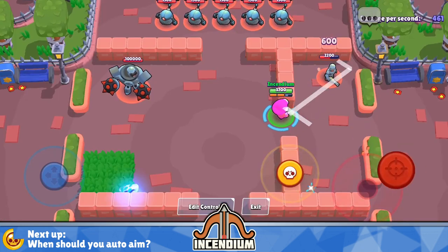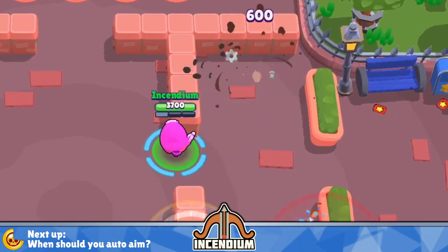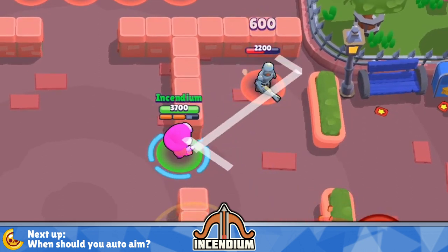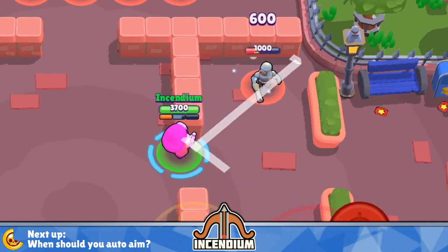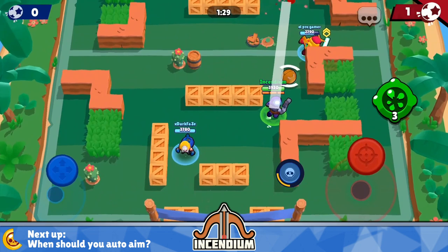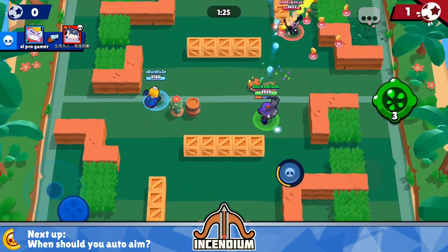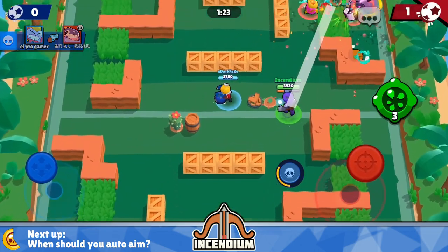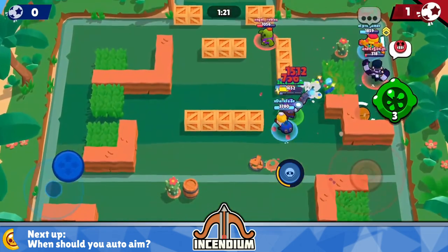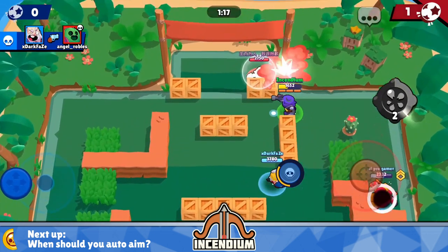Where the split attack really gets an advantage is when you're standing right behind the corner of a wall and aim at it. This lets one projectile go past the corner of the wall while the other bounces back. The projectile that goes past the corner ends up pretty far to the right of where you're standing, so you can get almost full protection from the wall while still being able to hit around it. No other brawler in the game can really do this well, except for someone like Gale who has a similar multi-projectile attack.